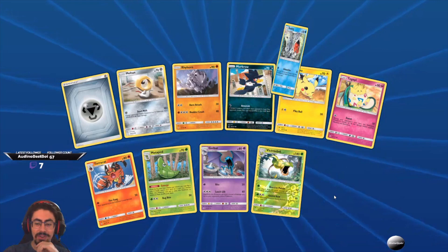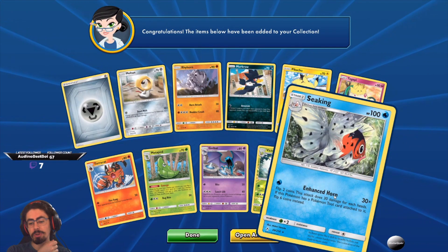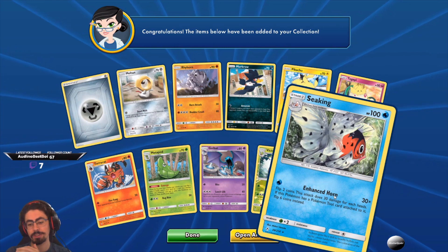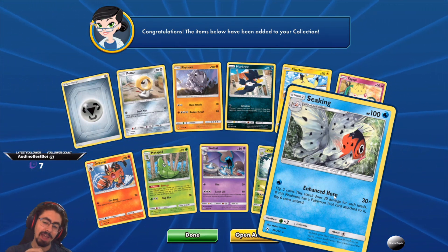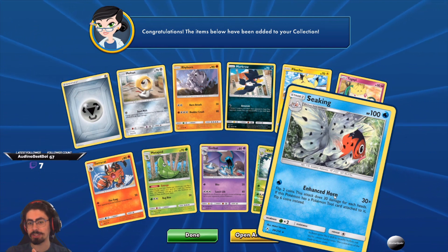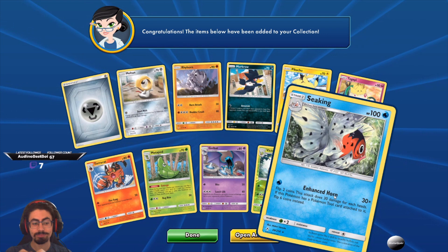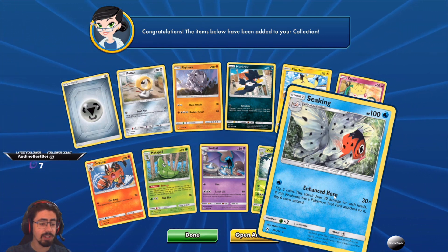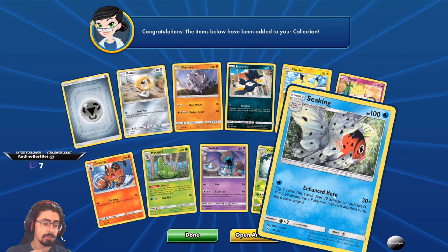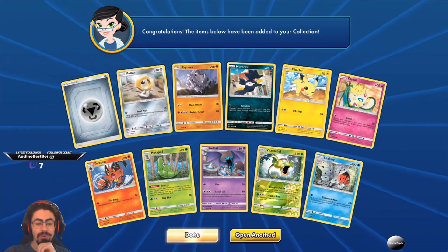And our final card is Seaking — Enhanced Horn: flip two coins, this attack does 30 damage for each heads. If this Pokemon has a Pokemon Tool attached, flip six coins instead! I think I need to run Seaking just to see if I can be that person who gets six heads — it's very possible! Ghost says Guzzlord Naganadel Tag Team gives you two prize cards — oh it does! Yeah, okay. I actually forgot about that — that's very true.